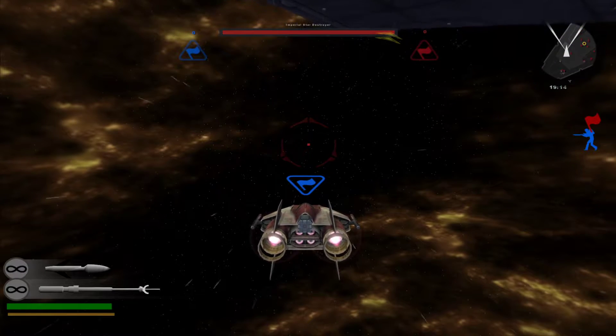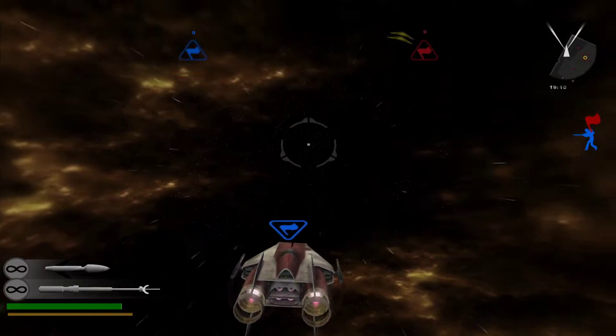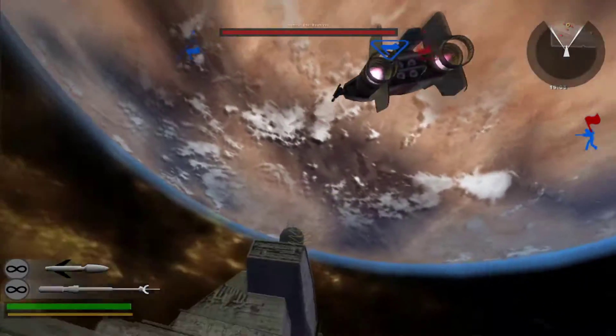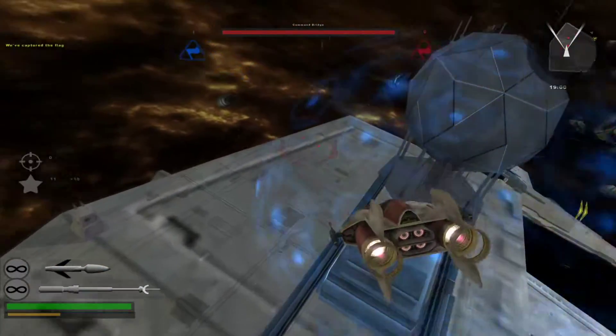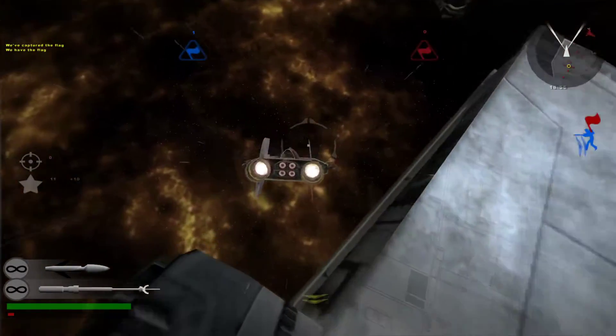I'm getting into a bomber if this guy doesn't take it from me. The biggest thing is to fly under their ship until you get to the other side, and then you just zoom, sprint into their flag zone and then dive back under their ship. The Alliance has the flag!